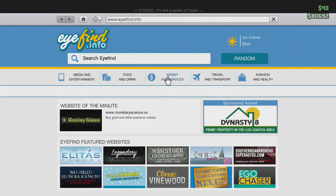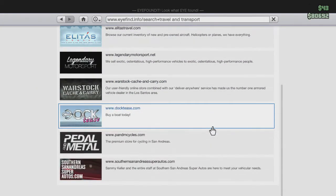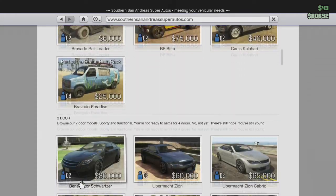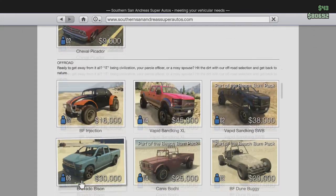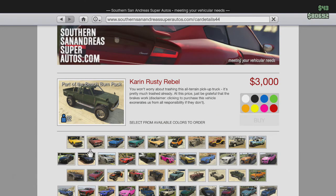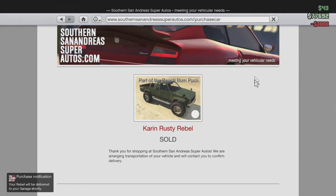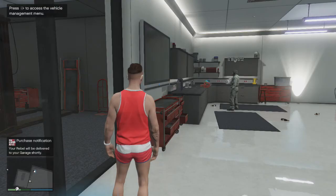First, you're going to want to order a Rebel — go to Travel and Transport, San Andreas Motors, and buy yourself a Rebel. You don't have to wait for it to come to your garage, it just needs to take up a spot. This is going to be your duplicated car, so it'll hold that place. You want to deliver it to the same garage — you only need one garage for this glitch.